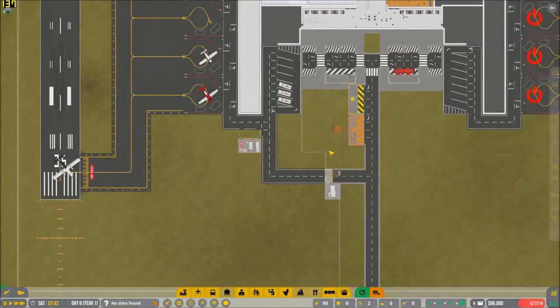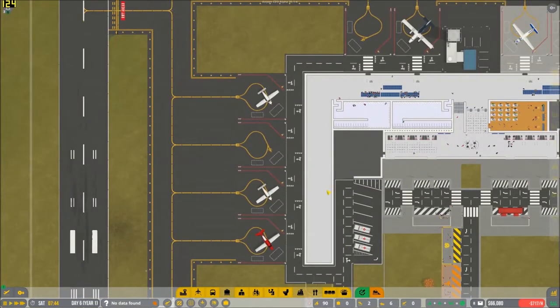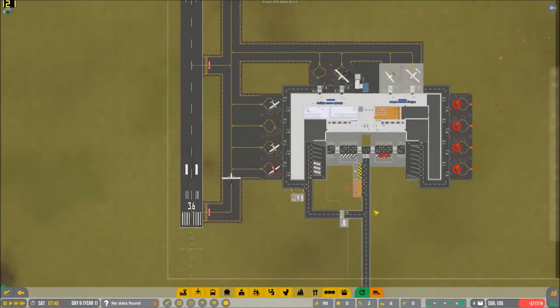In this episode, we're going to be changing a few things around. We're going to be changing the general aviation area. I've spent two days in-game just watching and observing. As of right now, we're actually earning an okay amount of money — about $12,000 to $15,000 approximately by the end of the day, which is pretty good.